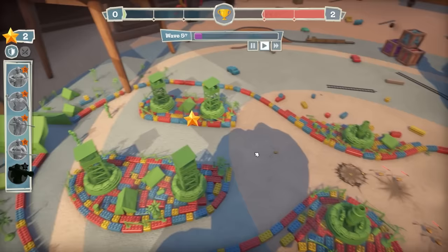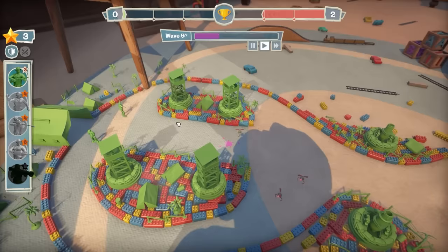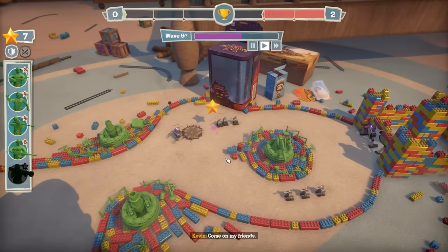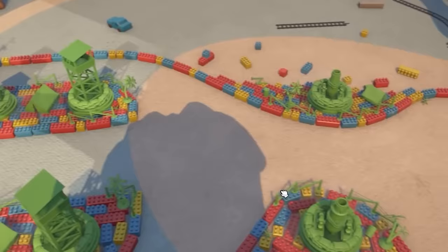Then we got spiders coming around the outside - that was close. Now loads of flying enemies - I'm hoping the machine gunners will deal with that. All good. What's going on at the front? We've got a load of big bots and shooter bots. Hoping the mortars will get rid of the shooter bots before they take out any of my machine gunners. They're both down. Now it's the big bots - this is where we might be in a little bit of trouble because I don't have that much firepower.